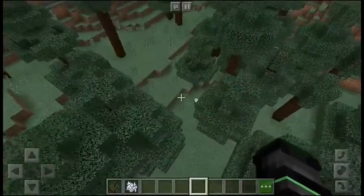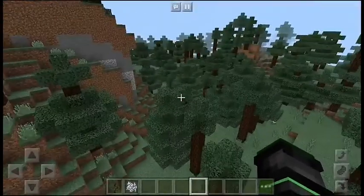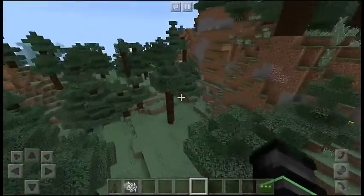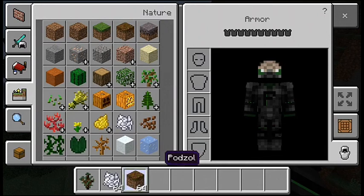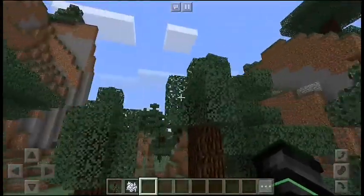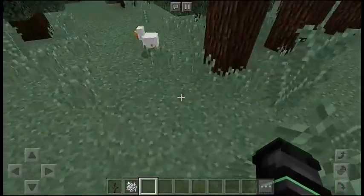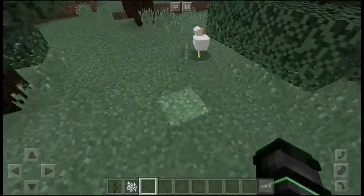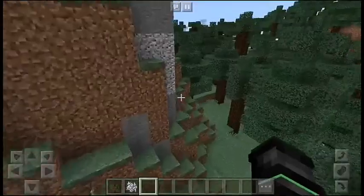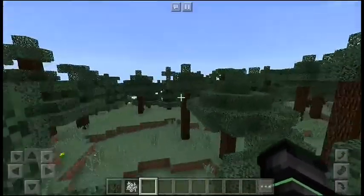Sometimes in the spruce biome there are pretty large hills. There's also a biome variant — I don't know the exact name — but it has podzol for the floor and stone bricks; it's basically a spruce forest with a different ground. We could do an episode on that. You get your basic mobs — pretty much anything spawns in spruce forests except for slimes, unless you're in a major hills section where they can spawn underground, but the chances of that are very low.